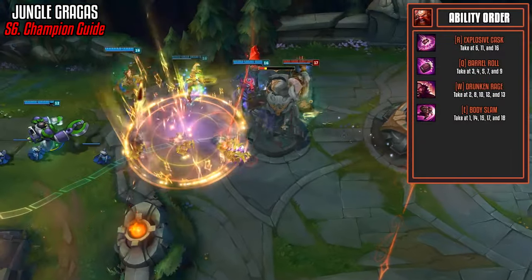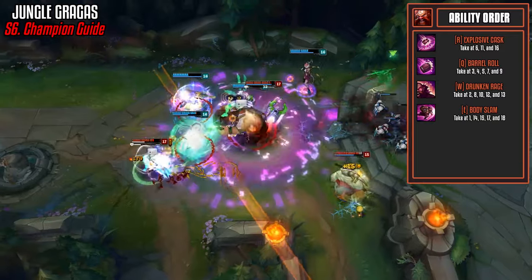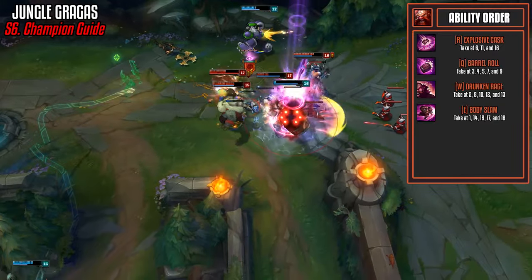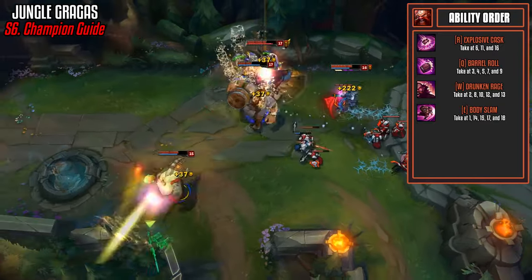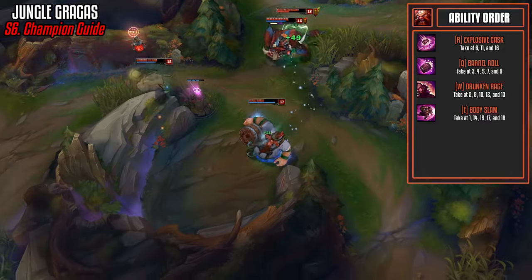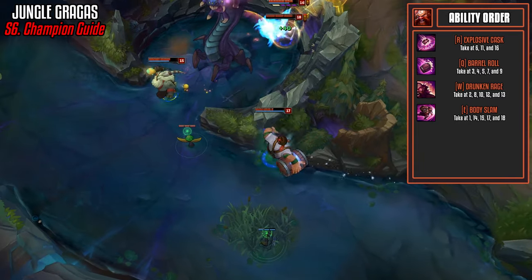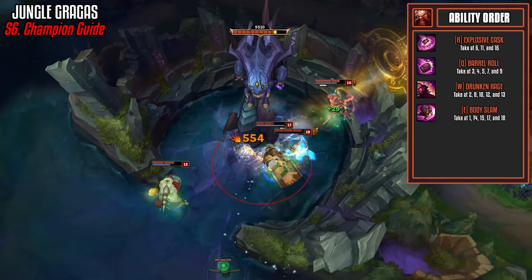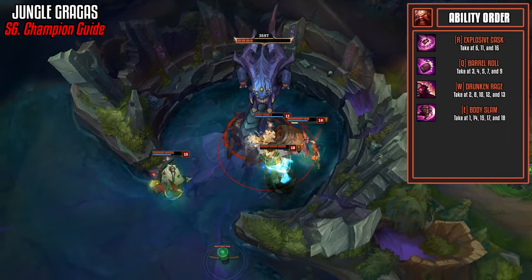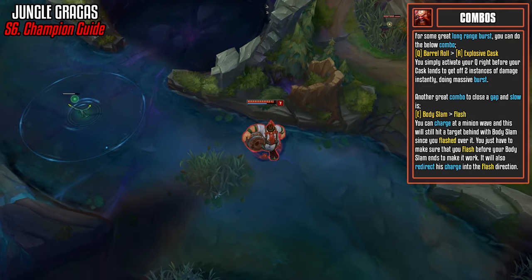Here is your ability order: max R first, then Q, W, and finally E. You do take E at level 1, but you can also opt for Q at level 1 instead. E is best to take when you are on the golem side of the jungle so you can stun both and take less damage. If you're against the Gromp, use Q to increase damage on that target. Regardless, I almost always go E first so I have the ability to escape if I get invaded in solo queue.